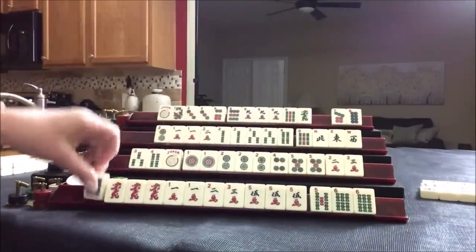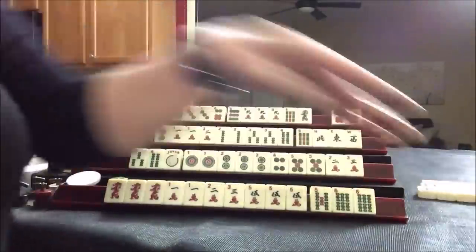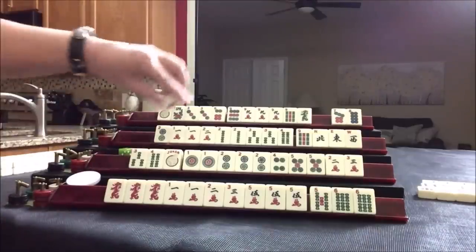Five cracks, bams, the white dragon. If you're not using dragons, especially white, discard it early — nobody can take it. Seven dot — discard.